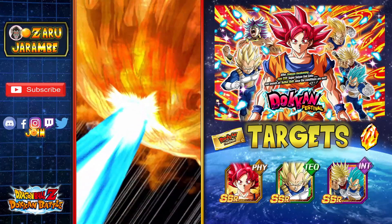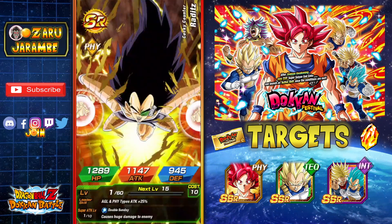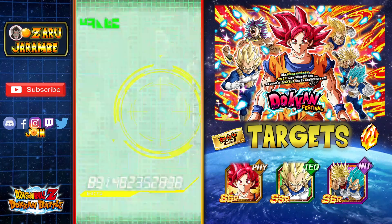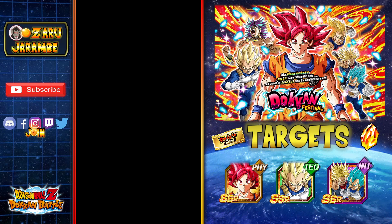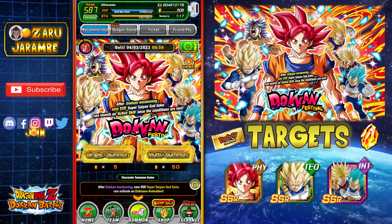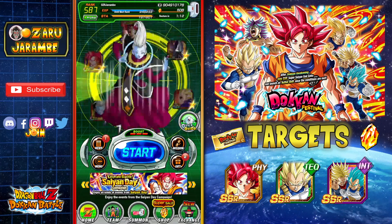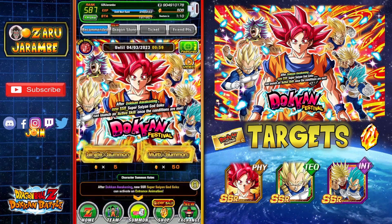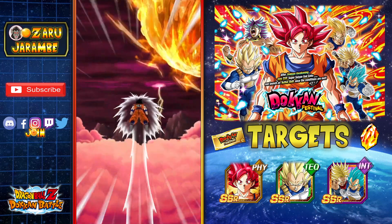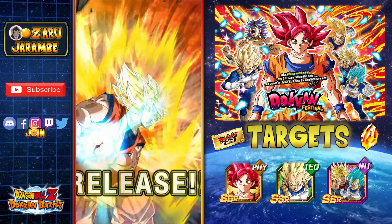I'm going to be trying to save my stones for the anniversary coming up here soon, but we also have Goku Gohan Goten Day that'll probably have a new unit in May. So hopefully we don't burn through all of our stones trying to get this Goku, because again, he is a great unit. Let's go ahead and spin to win real quick, let's charge up the luck. Go back in here and hit that summon button again — we're just going to keep burning through. See what we've got here.